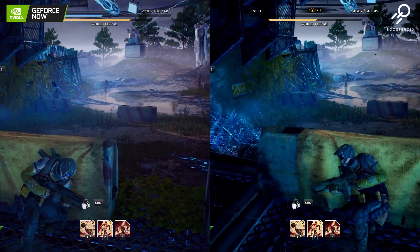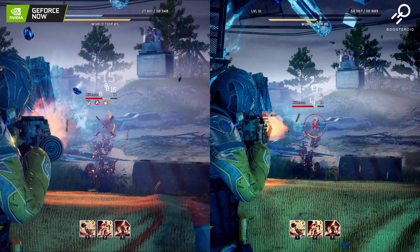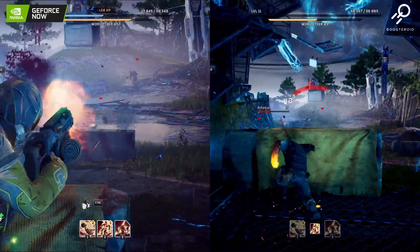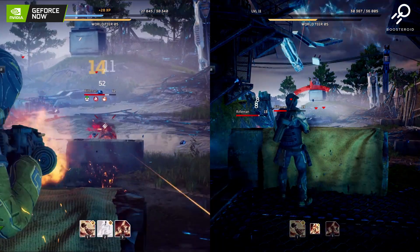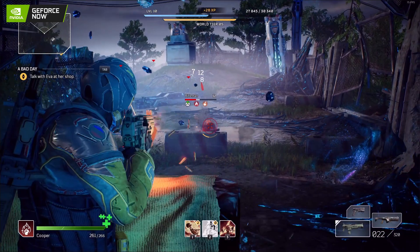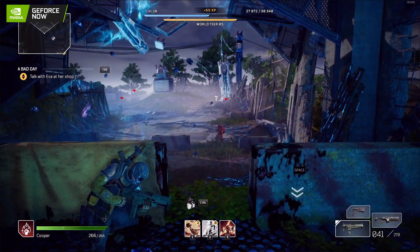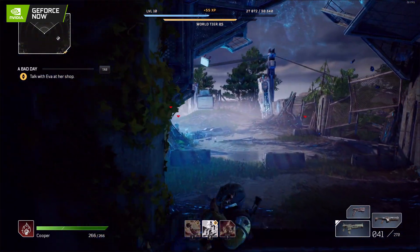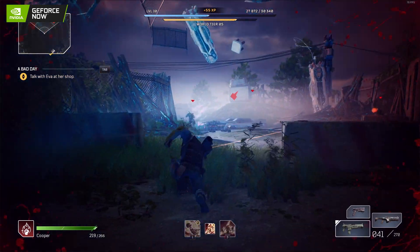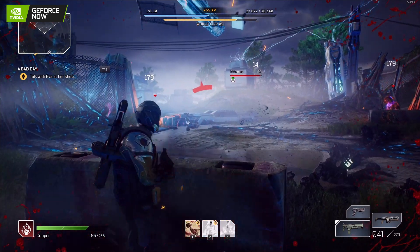Coming back side by side with some shooting action and abilities, we again see that contrast difference between GeForce Now and Boosteroid, with GeForce Now looking a little bit clearer. Going to GeForce Now full screen, especially looking at the background models, the enemies in the background do have a bit of blurriness, but the foreground is extremely clear. With all the action going on, we're still holding 80 frames per second — DLSS on performance is a huge bonus here.